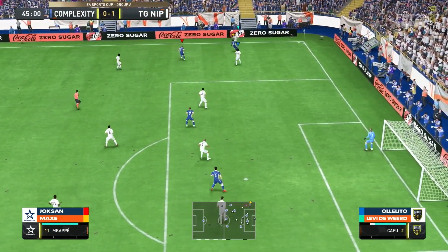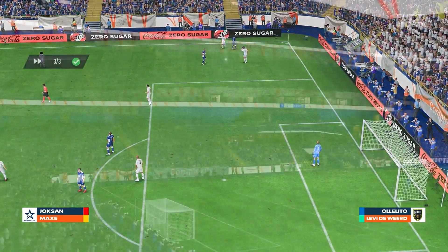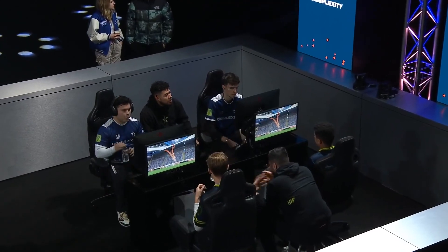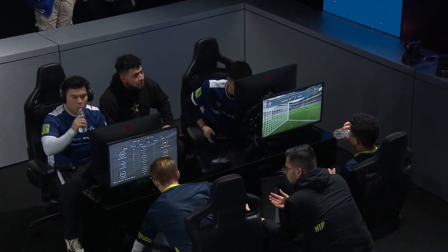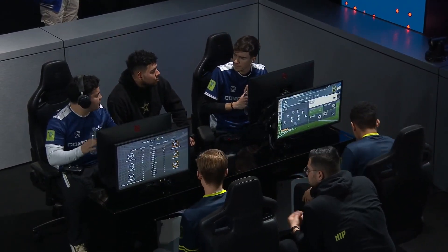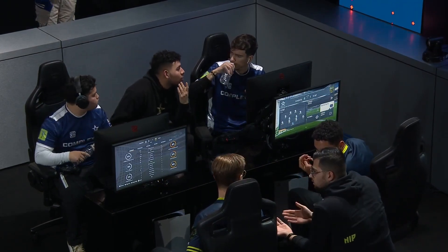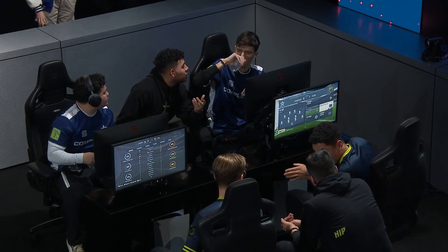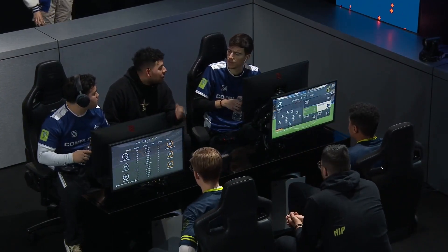Pele denied by Cafu. 45 minutes on the clock, and that will be halftime in what was a half dominated by Complexity possession-wise. But it's TG-NIP who show they are clinical once again. If you're TG-NIP, you wouldn't shift — you're happy playing those counterattacks. You've already got the go-ahead goal, and now it forces Complexity to push more and more bodies forward. We've got Brandon Smith watching from the sidelines with a representative from XL.